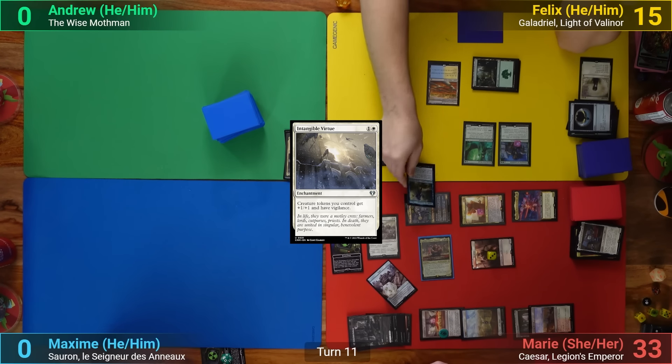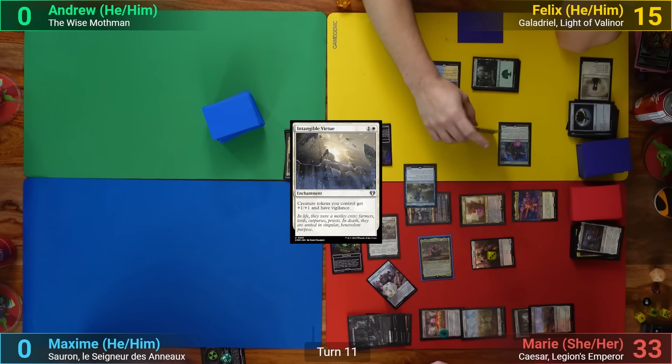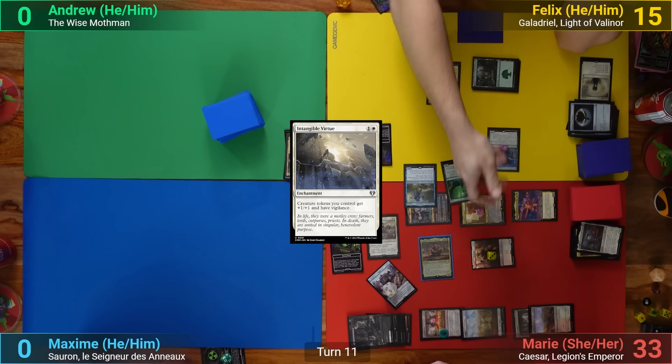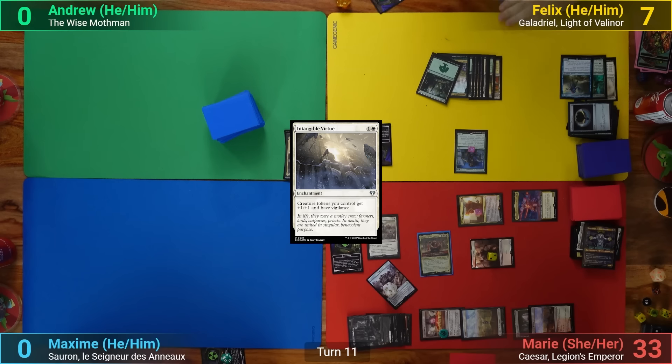Felix moves to blocks — he stops Ellis with Talrand, the Incubation Druid goes on the Boom Scrapper, but still takes the rest. Marie passes. Felix draws, but with nothing in hand to stop Marie's onslaught, knows when he's beat and scoops.